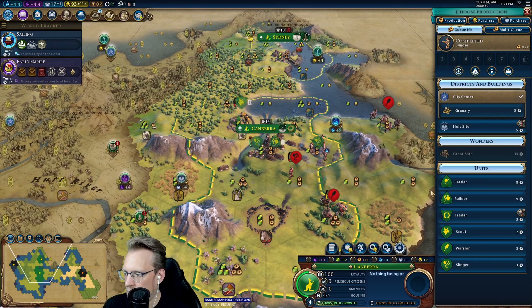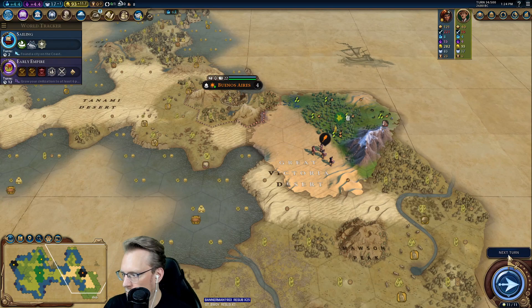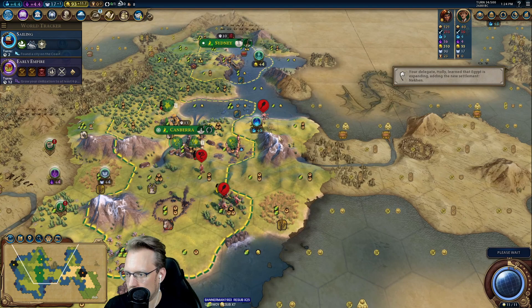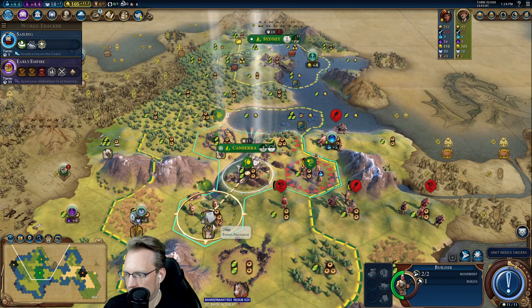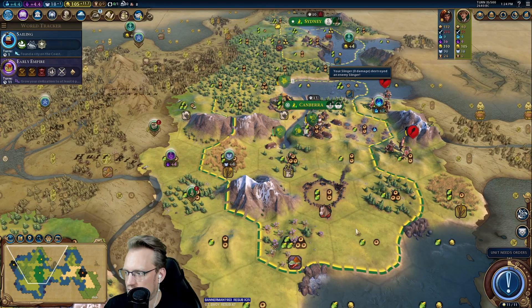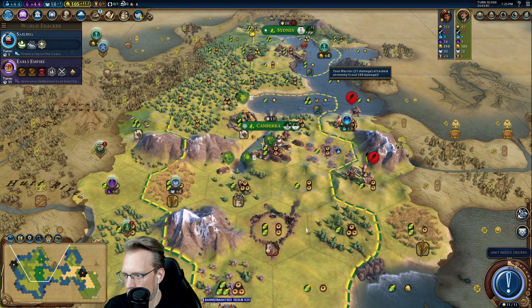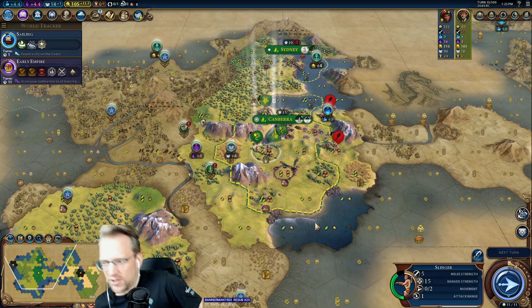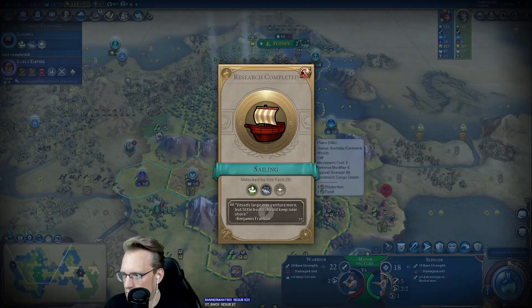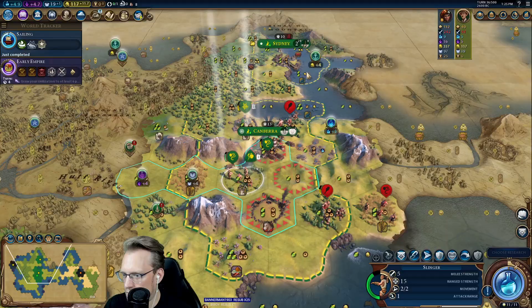Next turn we grow to this. We have a promotion. So we're going to do this, and this, and that. Take our archery boost. Oh man, so much Petra potential. I don't think I'm harvesting this. Yeah, Cleo's up here.